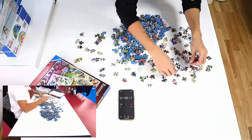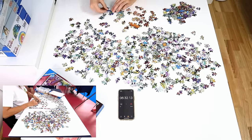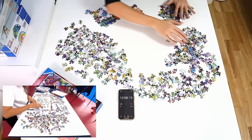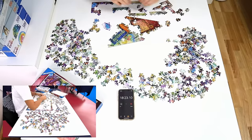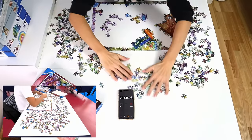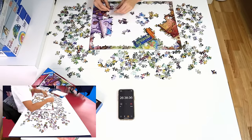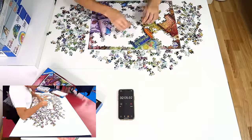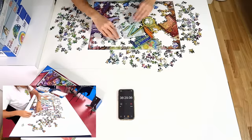I wasn't looking forward to doing it again, I have to admit that. I decided to tackle this puzzle the same way the second time around — it just felt like there is no sorting that has to be done. So obviously I would flip all the pieces over and eliminate the frame as I went. One thing that was pointed out to me at the competition is that maybe I focused on colors too much and didn't focus on details, so I took a bit of a different approach and started with the book and anything that stood out with texture or color.